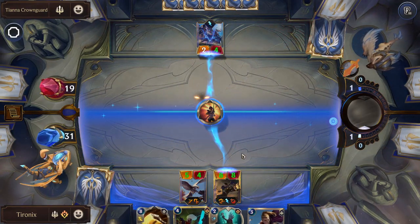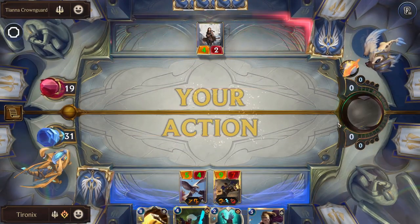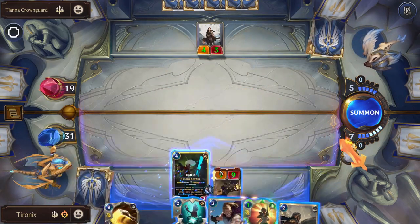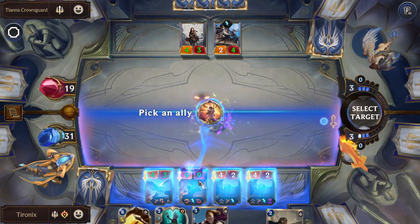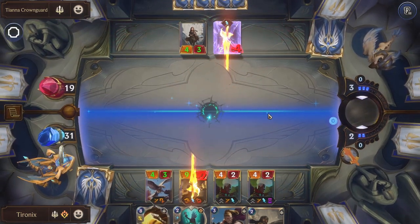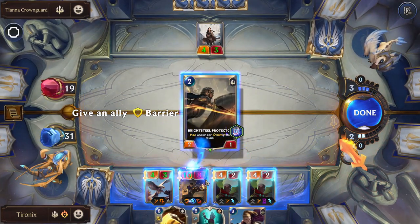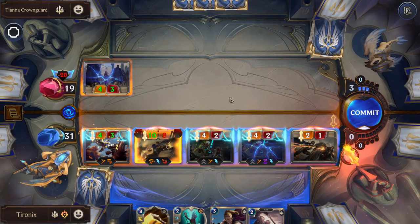So now we can play Garen much earlier than we would have been able to before. We still have mana to do our single combat — very nice. We're going to play Ekko. Having two of them will probably give us a decent amount of damage.